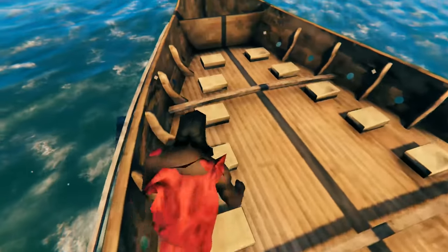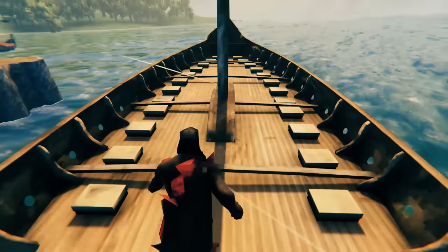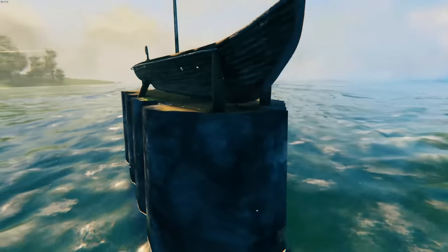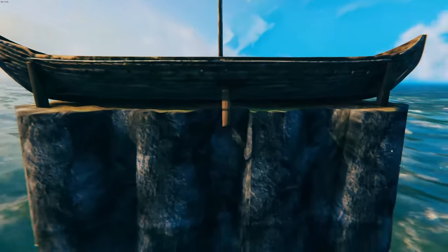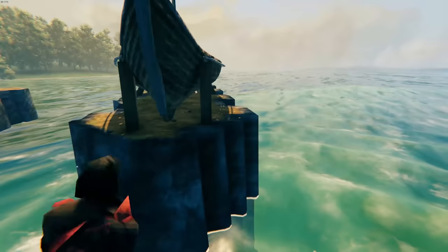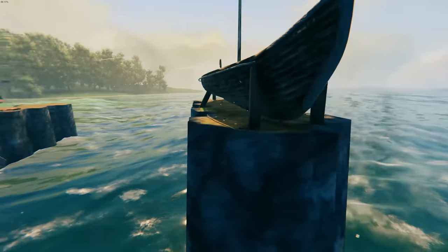The interesting thing about this is it immediately fills the terrain in below you. You've probably seen me use this before — this is actually what I use to generate terrain around me because it automatically fills in the ground below it. It's got these stilts holding it up too, which I think are kind of neat. I don't think this needs to be in the game though.